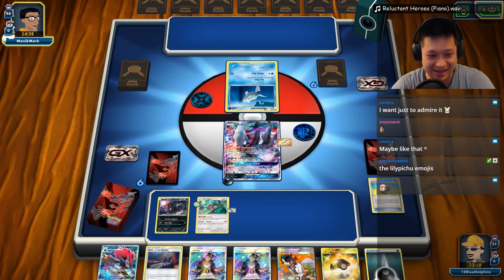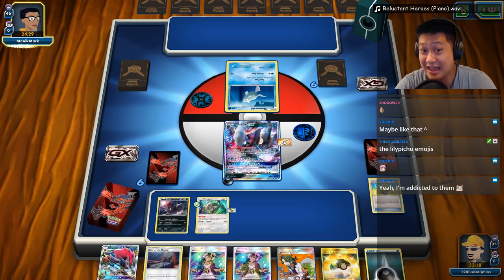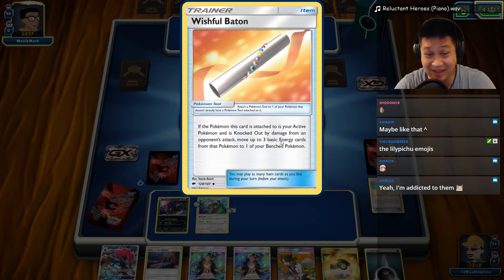Banana Master, you can have this, you can have the energy, you can also have the Wish Baton. We might be able to play the card I pulled with Banana Master. Lily on the first turn is big — yes, I was able to get one card which will go on Banana Master. And we're gonna Lily for eight cards — that is an explosive start guys. Explosive. This can go into Zorark because he could technically fight.